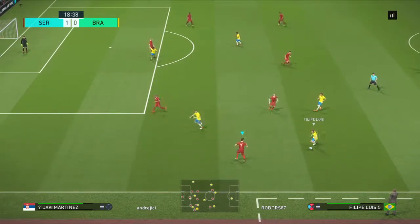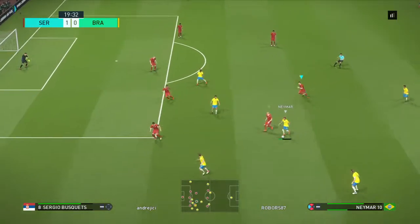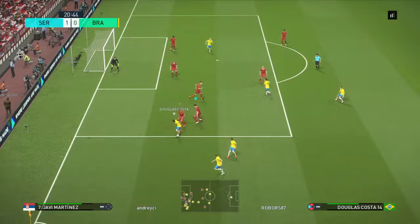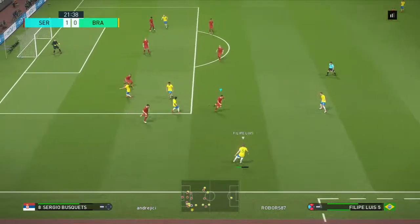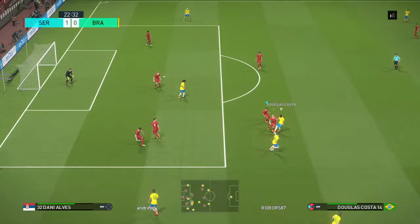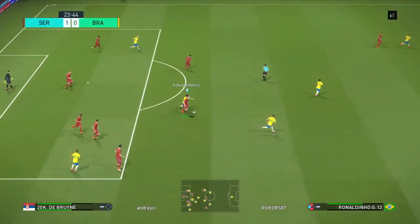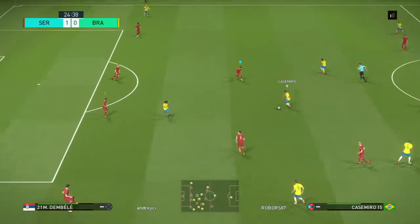Now he's wondering who wants it. Brazil have made it clear what they're trying to do for me, Peter. What are they trying to do? Well, I think they're making the pitch as big as possible to work both flanks into better supply routes. Douglas Costa. Lovely feet. Casemiro.